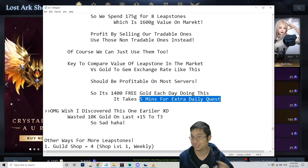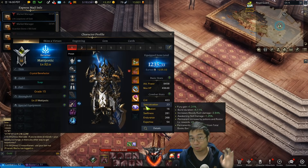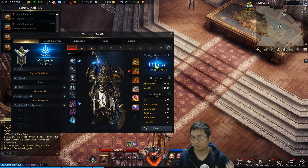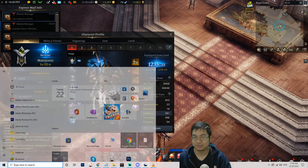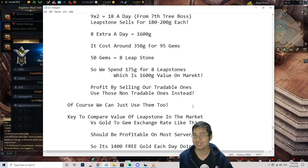You should definitely be doing this each day because it only takes five minutes to do a daily quest. Unfortunately this only works if you can use the untradable leapstones — once you're over to tier 3 past 1100, this isn't doable anymore. So this is only viable while you're still in tier 2. Make sure to capitalize on this and make tons of gold each day.